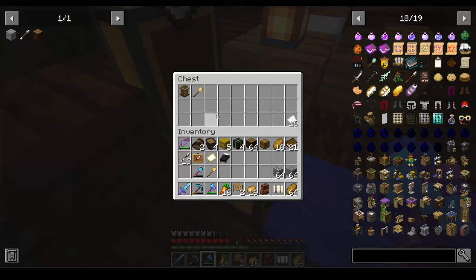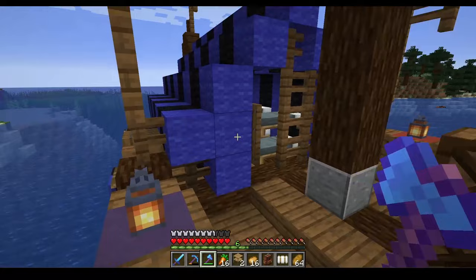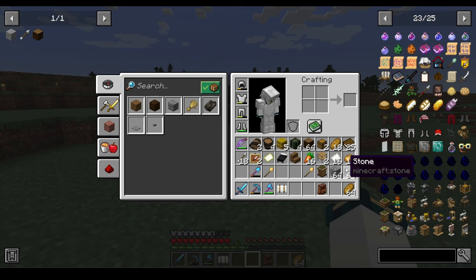Oh, bookshelves — I'll take them. Now this chest has our town hall and a build tool. I think I fully looted this thing. I'm not going to tear it down — I kind of like it just sitting here for looks. I got what I needed, so let's head back to the colony.